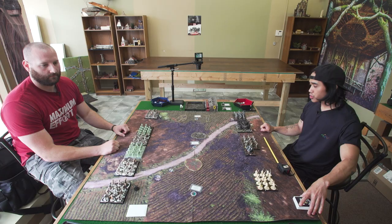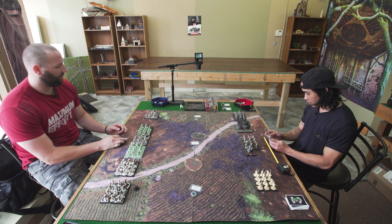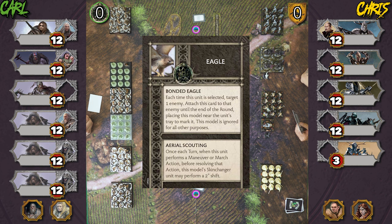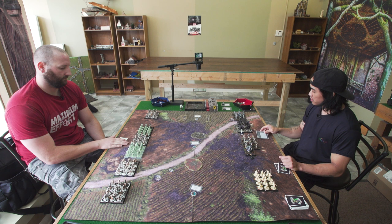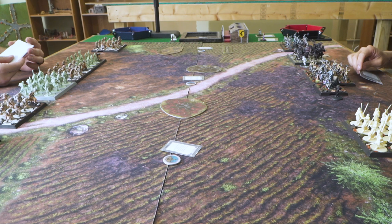I chose sides, so Carl gets to choose who goes first. Carl goes first. Before the round starts, Carl sets up his skin changer tokens — white eagle and black eagle — so each time one of those units makes a maneuver or march, the skin changer can shift two inches. I have the card Tactical Approach started this round — while attached, each time this unit performs a melee attack after rolling dice, you may expend one condition token and the attack deals d3 wounds; if it's Stannis's unit it does an automatic three. So Tactical Approach goes on Stannis.